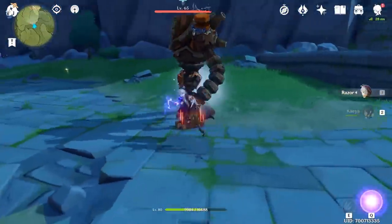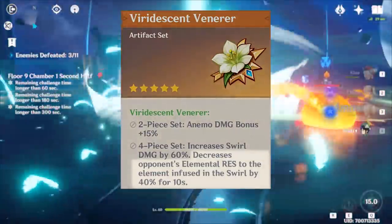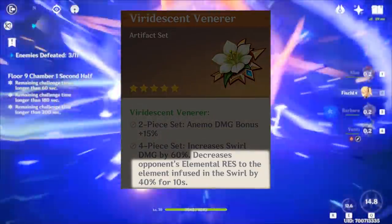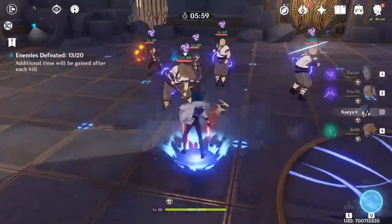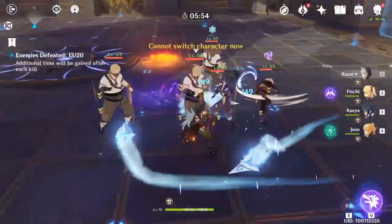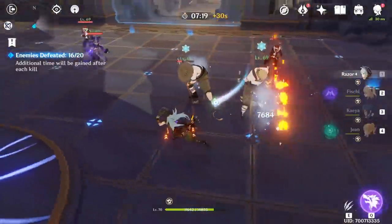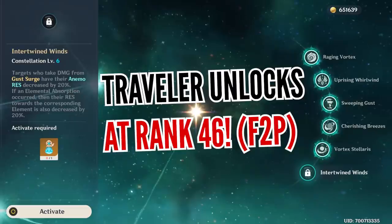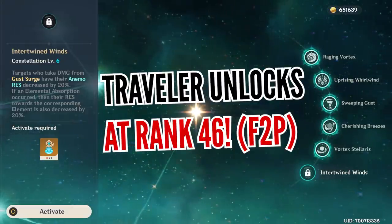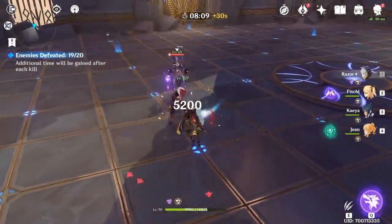Two of the easiest ways to reduce enemy resistance would be by using Superconduct if your main damage dealer deals physical attacks, or by equipping a Viridescent Venerer artifact set on your Anemo character, which will reduce up to 40% resistance based on the element that becomes swirled during the attack. Keep in mind you can reduce enemy resistance below 0%, so even if the enemy has 10% physical resistance, triggering Superconduct will reduce it below 0% and increase your overall damage. There are also many constellations that can further reduce enemy resistances, which even includes characters like the Traveler.